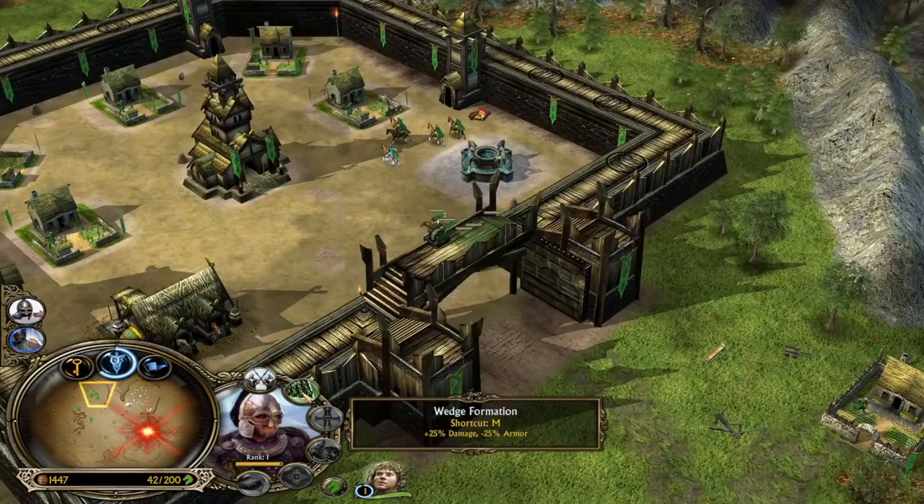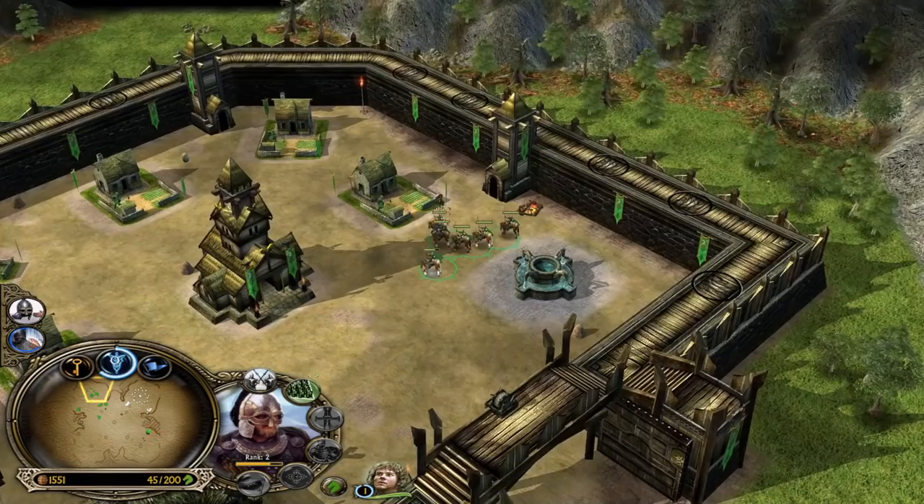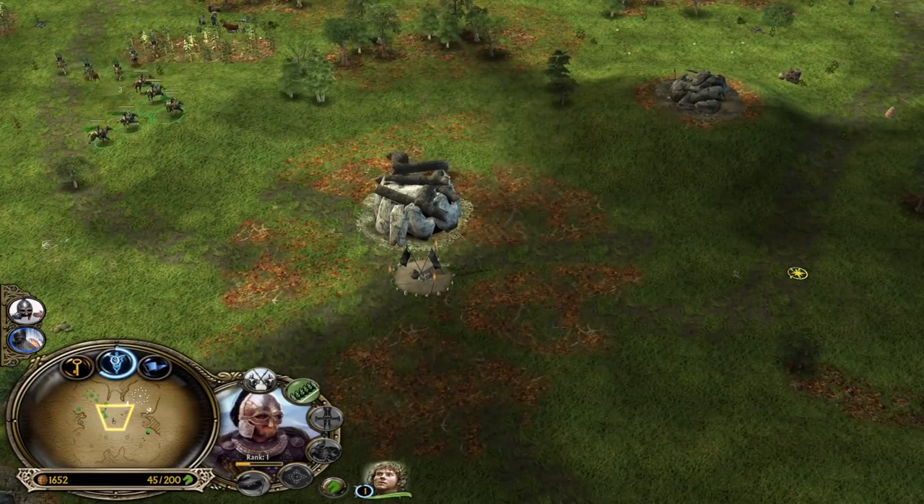We can also try to creep the troll lairs in the middle of the map — there are two protecting the outpost. Creeping generally means more power points and more experience points for the unit.